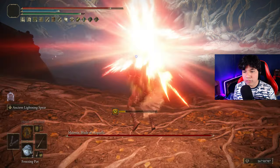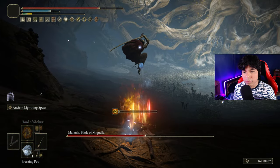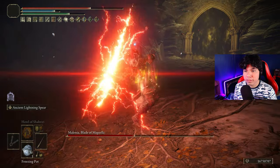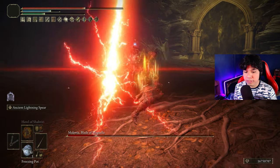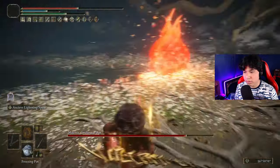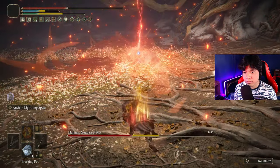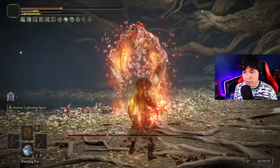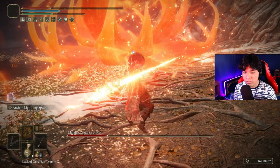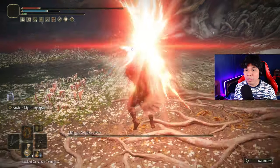Now the boss fights begin. The player starts engaging, pulling the boss down and charging attacks. Entering the second phase, they continue to press forward — pulling back slightly to reposition before landing clean hits. The player notes: 'That's my linear guys, let's go!'